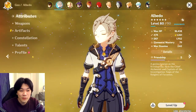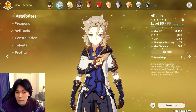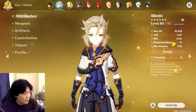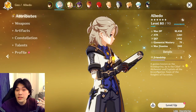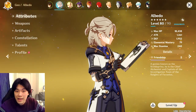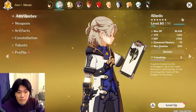Artifacts are going to be covered in this video, as well as the basic weapons — the ones I personally think are great: Harbinger of Dawn, the Black Sword, the Aquila Favonia, and also the free-to-play weapon Festering Desire, which I personally think is the best choice. I'll talk about his talent levels, what his talents actually do, and which way you want to build for Albedo.